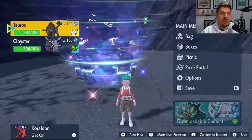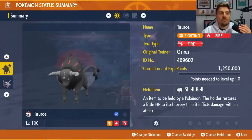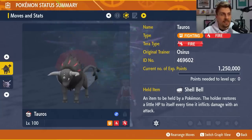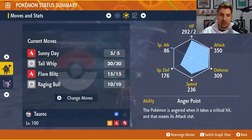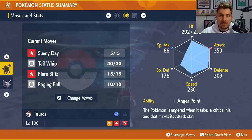The build we're using is the Fire Paldean Tauros. It is a fighting and fire type, it has got the tera type fire, and the held item Shell Bell. The beauty of this set is that it has the ability Anger Point, which plays off the critical hits that are continuously going to be coming from Samurott. Every time you take a critical hit with Tauros, your attack goes to plus six, meaning you're going to do a boatload of damage to Samurott.